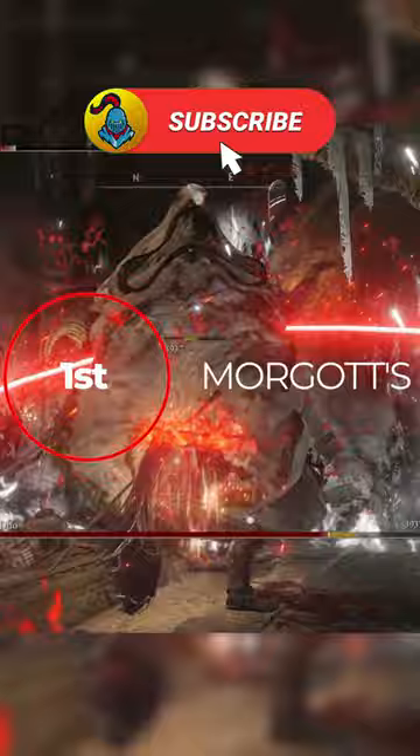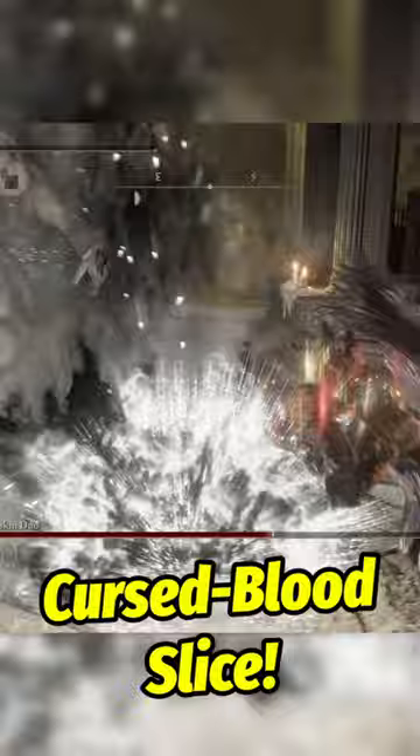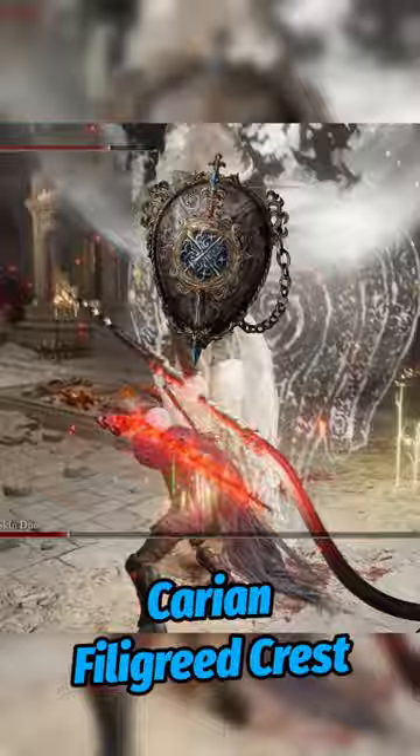First up, you can two-hand Morgott's Curved Sword. This has been buffed twice thanks to patch 1.09. The unique skill Cursed Blood Slice devastates enemies, so I like to use the Carrion Filigree Crest to lower the FP cost to spam it.